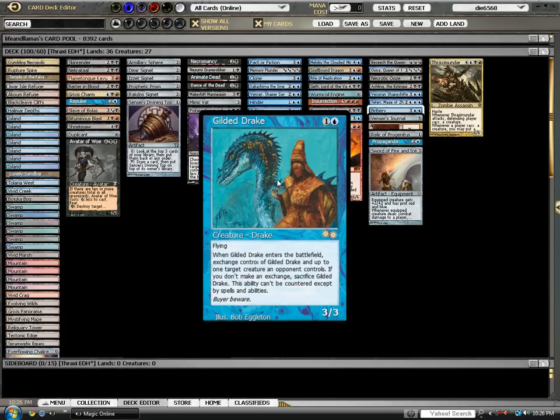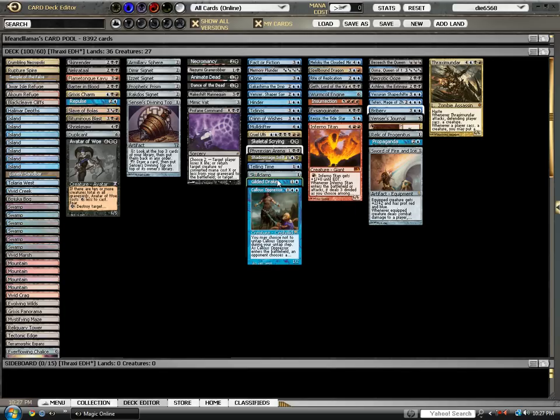Let me read it out for you so you realize how awesome this card is. It's for one and a blue — it's a flying 3/3. When Gilded Drake enters the battlefield, exchange control of Gilded Drake and up to one target creature an opponent controls. If you don't make an exchange, sacrifice him. This ability can't be countered by spells and abilities. So when you play Gilded Drake for one and a blue, you switch it with somebody else's creature. It's not like Control Magic where if they bounce Gilded Drake, they get the creature back — you have it. The best thing you can do is give it to someone and bounce it back into your hand and keep doing it. It's also great with recursion like Necromancy — at end of turn, you Necromancy in your Gilded Drake, switch it for somebody else's, then it dies and goes back into your graveyard.